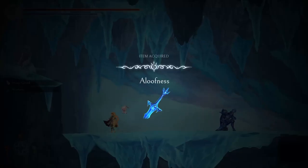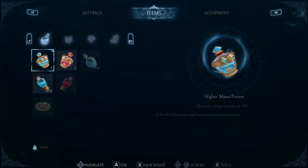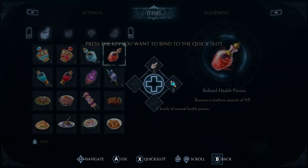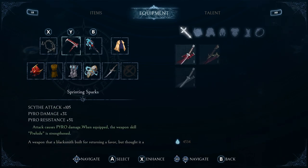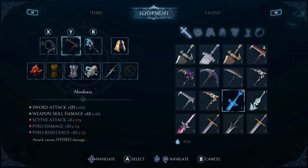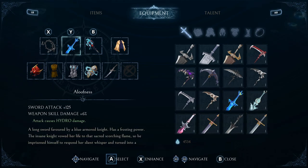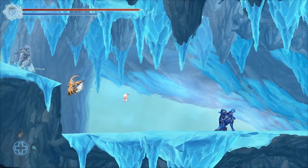We defeated him and got something called Steam Crystal and Aloofness. We used most of our items, so let's clean up the quick slot. In equipment we can see our new weapon — the side is so good. When equipped, the weapon skill 'Prelude' is strength. The new sword deals so much damage, and now we have hydro damage. It's really, really good — 125 damage. In comparison, the whip is cool but it's really just for aerial damage.